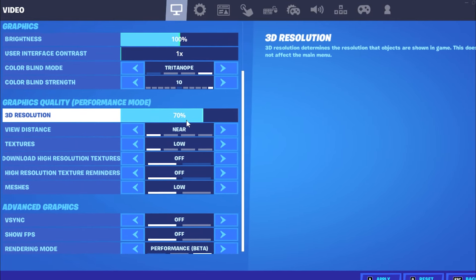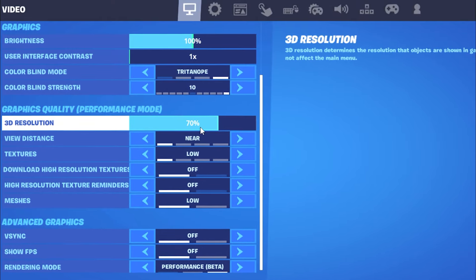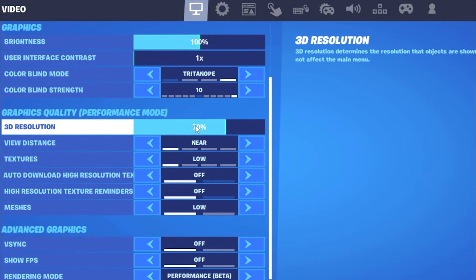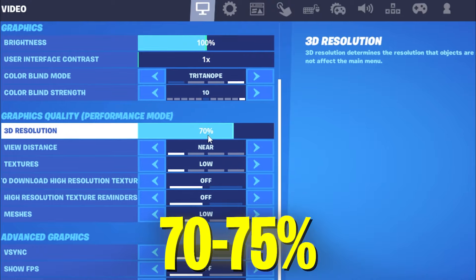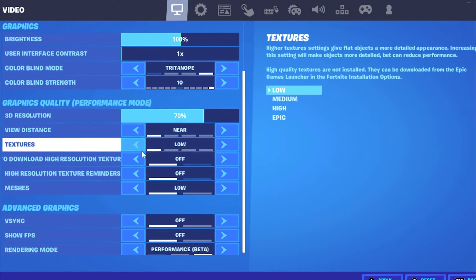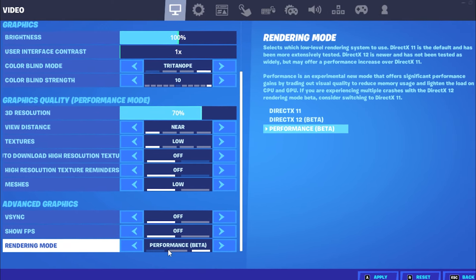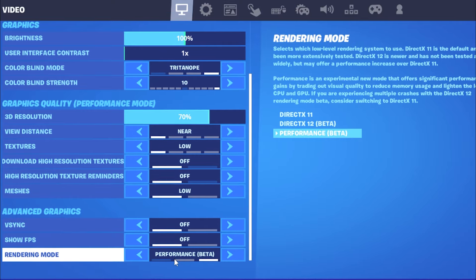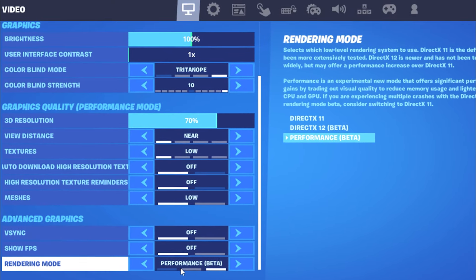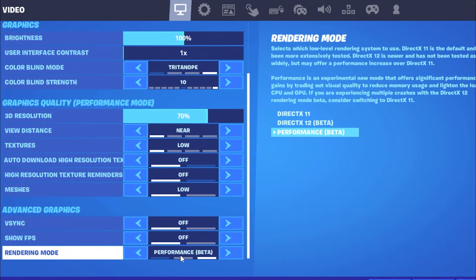For your 3D resolution, 70% is the best — or the minimum you need to still have a playable gaming experience — so keep it at 70 to 75%. Rendering distance on near, textures on low, everything else on off or the lowest possible. For render mode, use performance mode. Don't use DirectX 11 or DirectX 12 — even with the newer performance mode on DirectX 11 it's still going to run worse — so just use performance mode on the beta.